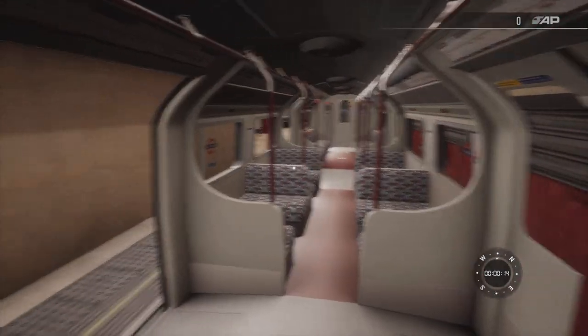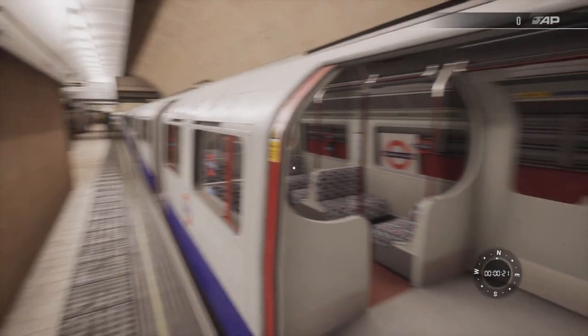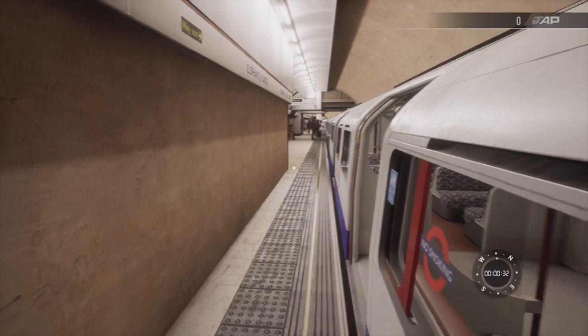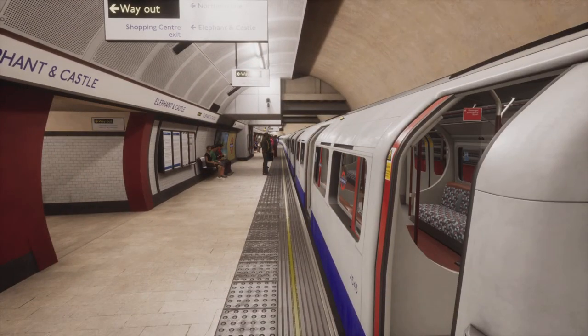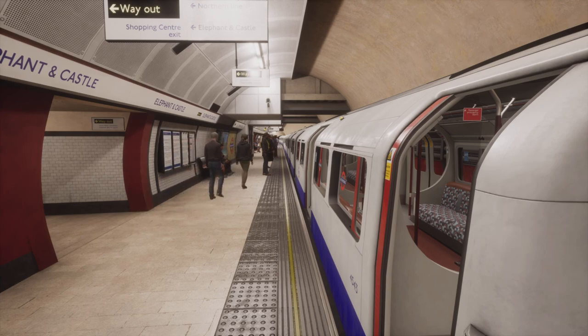The turnaround times are ridiculously quick here at Elephant and Castle — so quick that a lot of the time there'd need to be a driver posted at the other end of the platform ready to jump in the cab as soon as the train comes to a stand, because the trains only hang about for about three minutes. But that concludes this commentator drive. I hope you guys enjoyed the video. Constructive feedback and criticism is welcome in the comment section below. Please consider liking and subscribing. It's now 11:57 at night — I'm off to bed. Catch you in the next one!